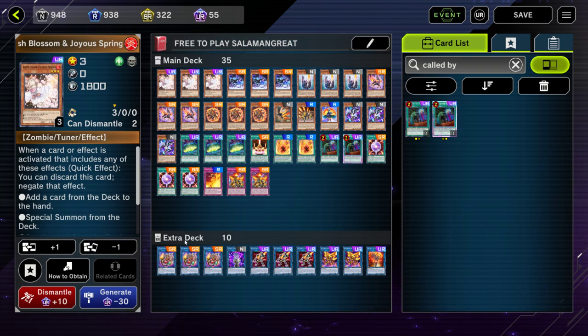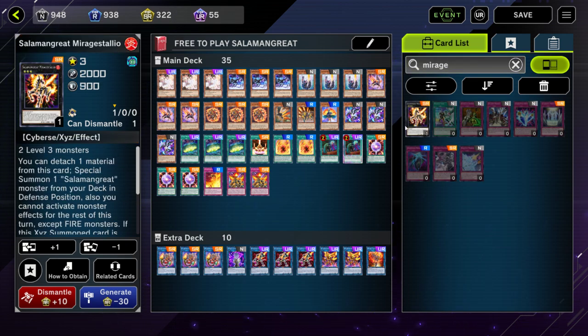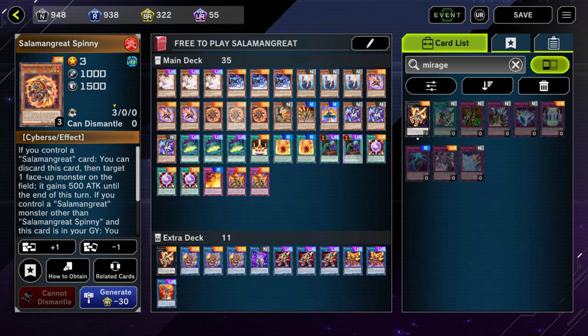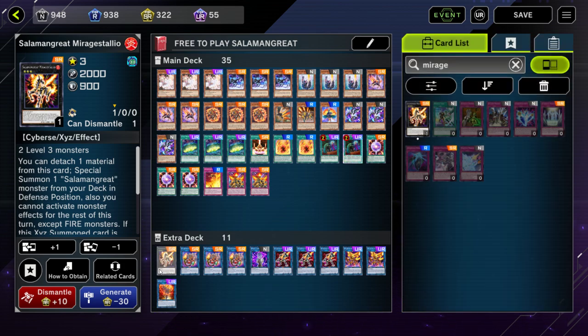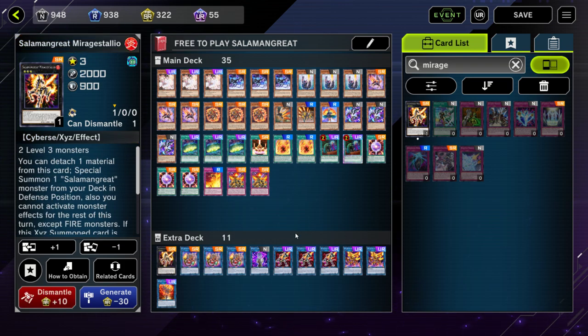Let's go over to the extra deck. The first card is actually a Salamangrates card you don't get in the structure deck: Mirage Staglio, your Xyz monster made with level 3s. Usually it's with the Foxy — you can bring it back from the graveyard — plus Gazelle and Spinny, which is a free special summon from the graveyard. When you special summon Spinny and detach it as Xyz material, it goes back to the graveyard, meaning you can use it again next turn. Mirage Staglio is an amazing extender, especially turn 1. You're now 120 ultra-rare points, 2,200 gems, and 30 super-rare points in.